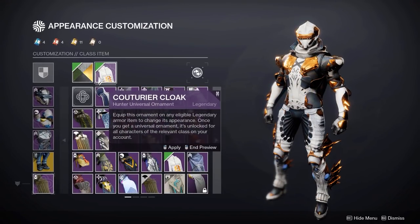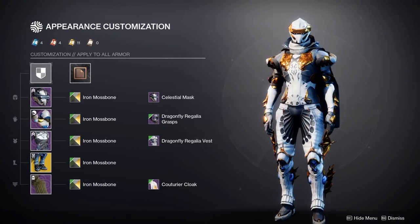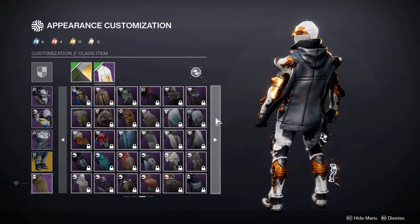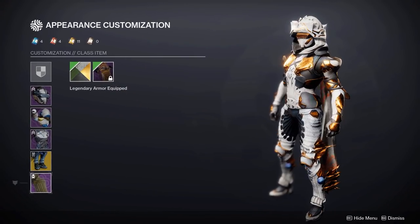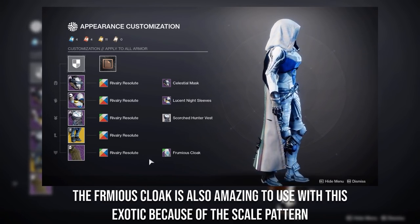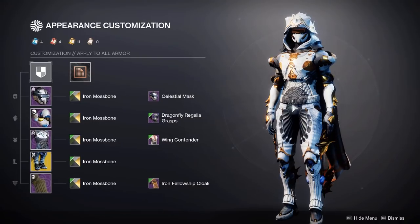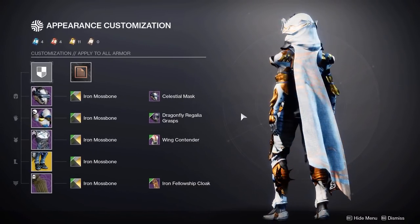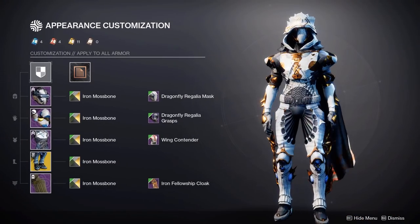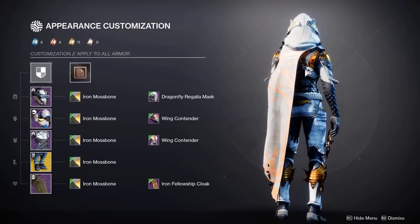If you go with something that has no hood, like Olax or the new Criteria cloak, the Celestial helmet has a thin head shape to it, a bit like a fish, which helps complement the look of the boots. Another cloak I absolutely love with this is Iron Fellowship — the way it's designed with curves and bits pointing out is very much like the boots. With the Wing Contender chestplate, the design flows so well together — it almost looks like it was made to be part of these boots. You could also switch out the Celestial for Dragonfly.